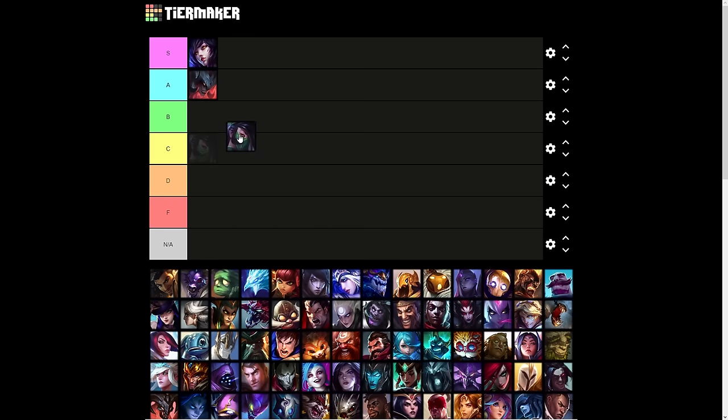Ahri's ultimate I'm going to put in S tier — I think it is a fantastic ultimate. Ever since the midscope update, when it got increased charges upon takedown, you can dash like 7 times with one cast of your ultimate. It's really, really good. Akali, I'm going to say B tier. It works well in her kit because she can buy time for the delay to recast the ultimate. But if I were to consider this on other champions, I don't find it that versatile. It's not as all-purpose as Ahri's ultimate.